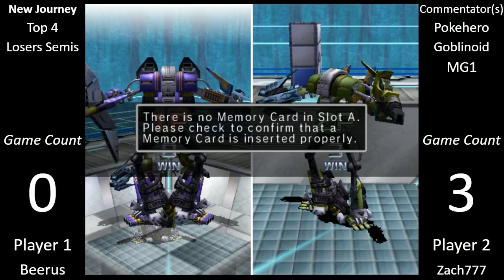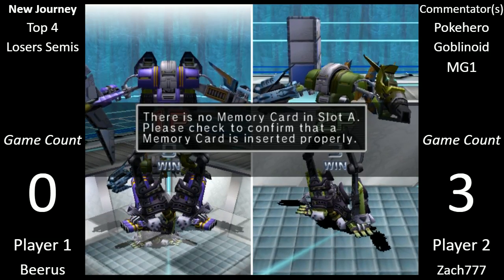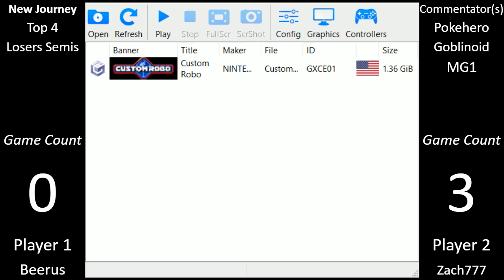Feels bad, man. On that Robos room pick — it'd be very interesting, I know Beerus has a Needle. Chicken Heart — and after the Stun was stopped by Splash, it would have been interesting if he went Needle Chicken Heart.